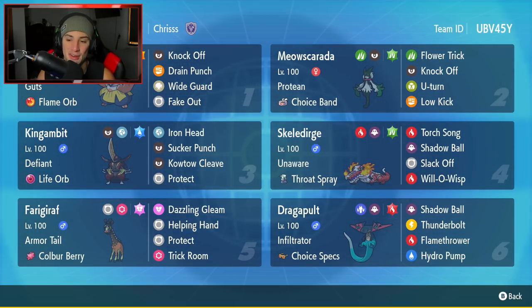Fourth Pokemon is Skeledirge, the fire crocodile. It has Unaware as ability and Throat Spray as item, which is absolutely amazing because it has Torch Song. Torch Song is a signature move — every time you use it you get a +1 Special Attack boost. With Throat Spray, the first time using Torch Song you get a +2 Special Attack boost, and from there you can just roll out and slam Pokemon with Shadow Ball. It's also got Slack Off and Will-O-Wisp.